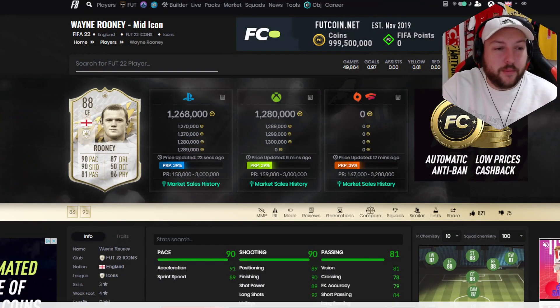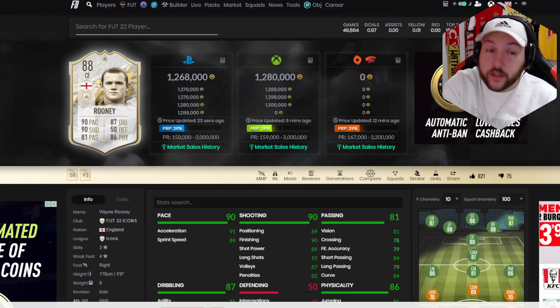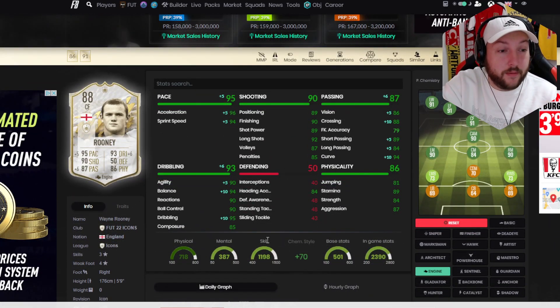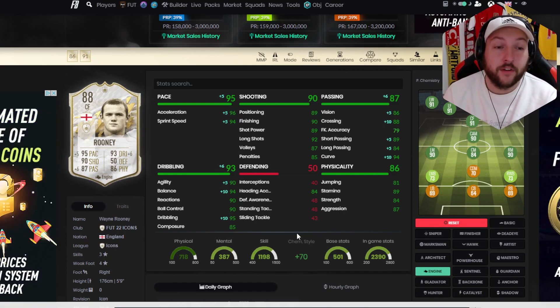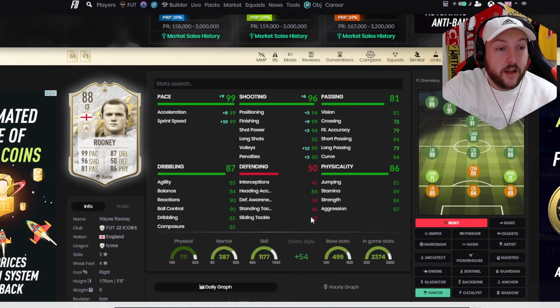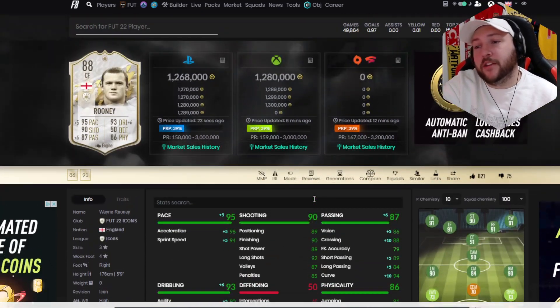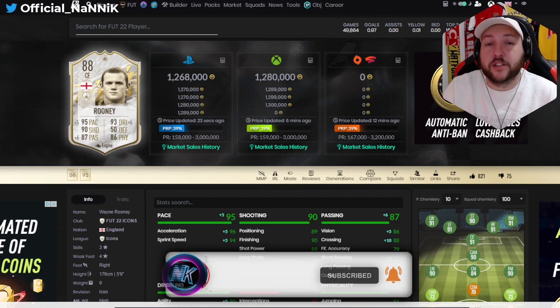He's coming in around 1.2 to 1.3 million on both consoles — I think that's a fair price. If he's in icon swaps I would really consider doing the tokens personally because of how good he is. The engine is his best chem style, which is what we had on him in game — it boosts up acceleration, balance and agility. His acceleration and sprint speed go to almost max. You don't need to touch his finishing — 90 finishing with that shot power is more than enough. Hunter is said to be second best but I personally wouldn't bother. That's going to be the video for today — if you have any comments please comment down below, hit that subscription button and I'll catch you in the next one.